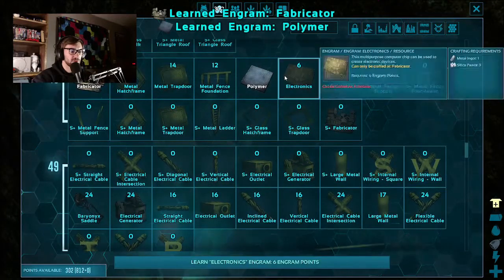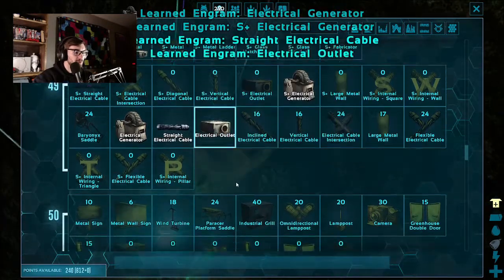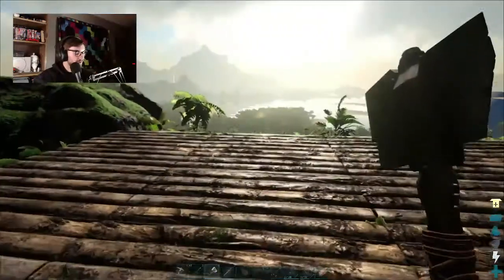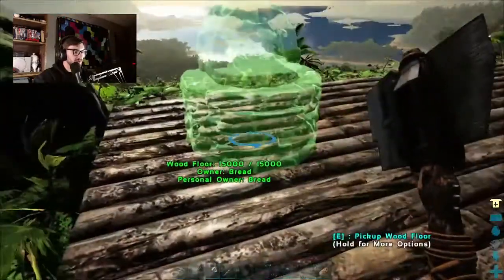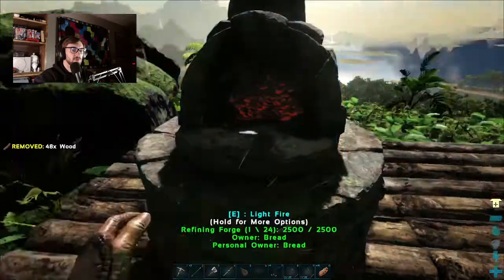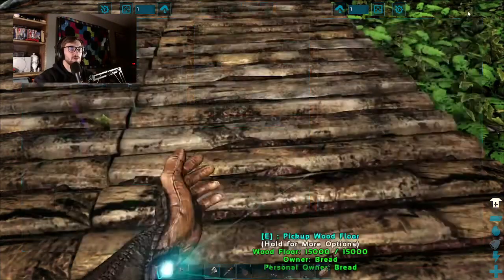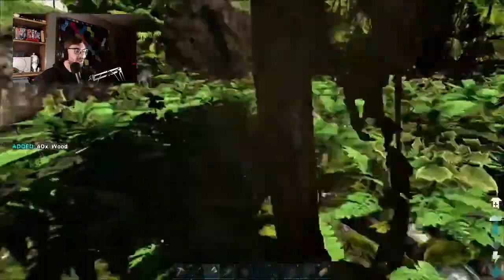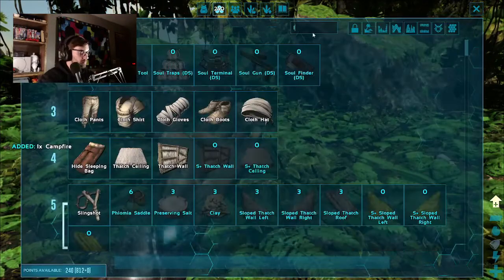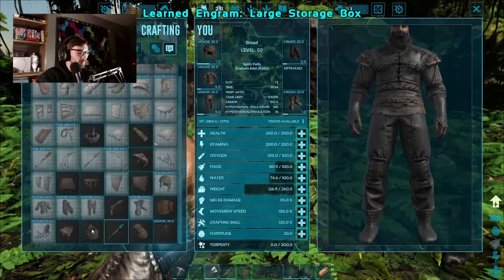Fabricator, polymer electronics, generator, outlet, ground wind turbine - looks good for now. This is gonna be just temporary placements, so have no fear. Let's throw that in there, that in there. Let's also get a campfire going. Large storage box - wood, of course, seems to be what we're missing consistently.